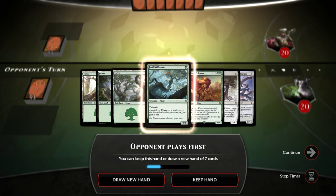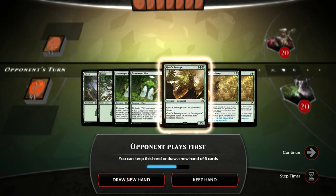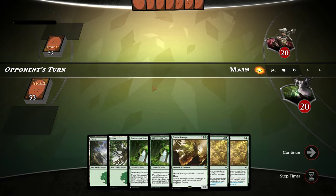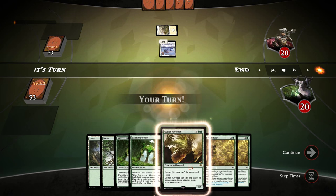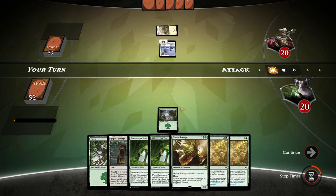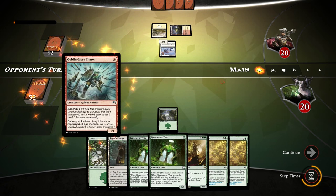Let's take a look at our opening hand for game two - it's pretty slow without any ramp cards and we're not close to casting either of our finishers, so we have to mulligan. The next hand is almost perfect: early ramp, we hit our land drops, we have blockers in case of an aggressive start - and it looks like our opponent is on an aggressive deck - and we have a finisher as well.